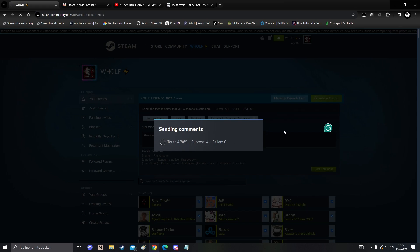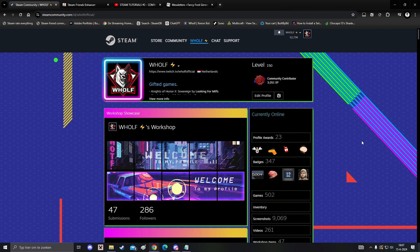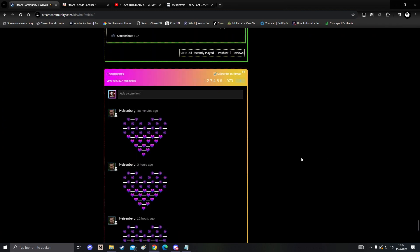If you want to stop sending comments, simply hit F5, which refreshes your page and stops it. And that's basically it. It's still safe and still working in 2024 — I tested it out today as well.